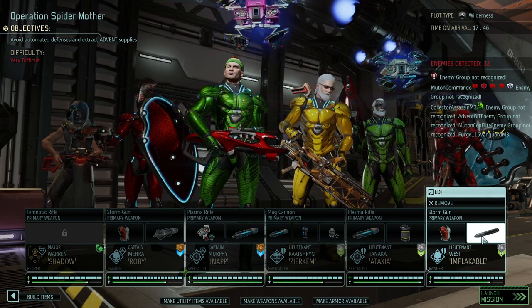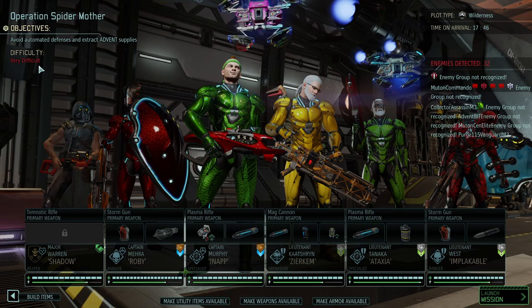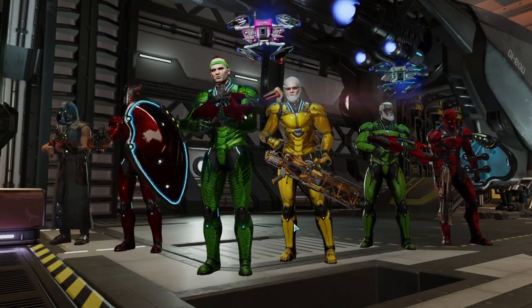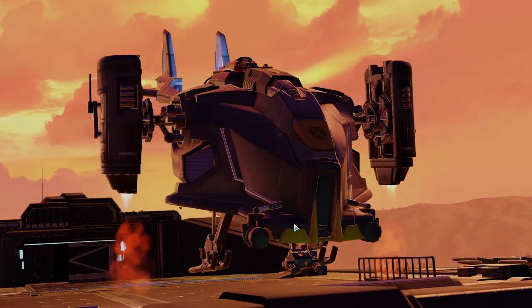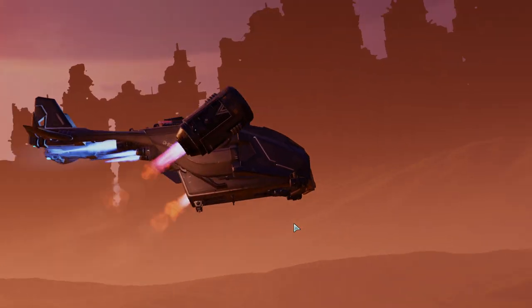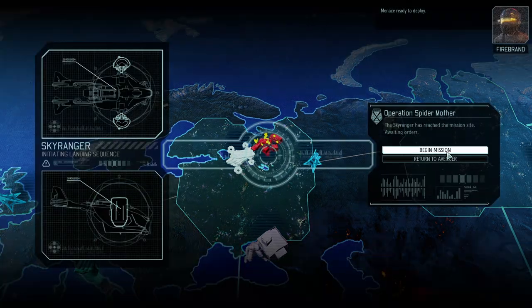Let's put AP rounds on the storm gun — that should nicely go through armor and hopefully dish out a lot of damage. It's going to be very difficult no matter how we turn it. Let's hope the Chosen doesn't show up. I should have maybe gotten a few mind shields. Well, I've gotta get more mind shields — if the Warlock shows up, we need them. Let's go.